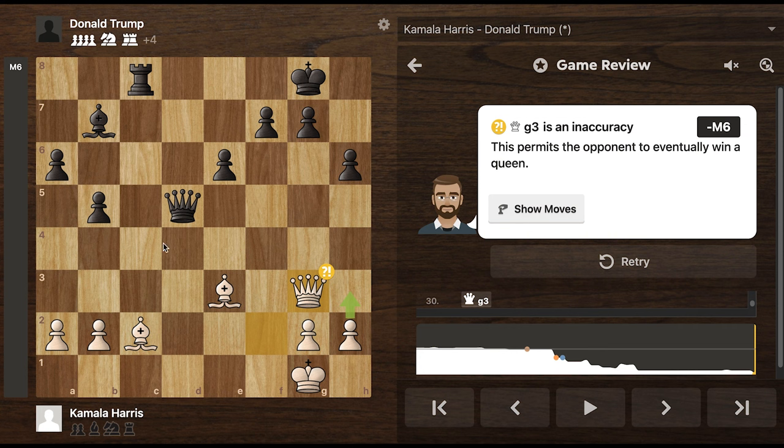Trump very likely has this in the bag. Again, looking at the pieces - Trump has a queen, a rook, and a bishop versus just a queen and two bishops according to Kamala. So this is very likely a Trump victory. What do you guys think? Do you think the AI generated a worthy game between these two? Do you think there's anything in their chess play that is wrong according to your understanding of either Kamala Harris or Donald Trump? Let us know in the comments. Who do you think would win an actual chess game? Do you want more simulations of a chess game between these two? Let's not get political - this is a chess channel. So don't tell us who you're voting for. Just go vote, please. Alright guys, thank you so much for watching. See you next time.